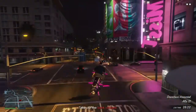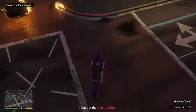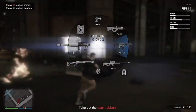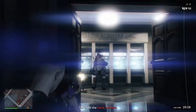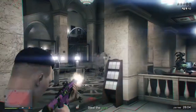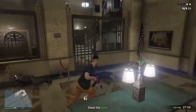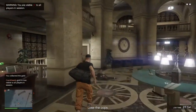Alright guys, so once you're at the bank, you're going to want to deal with anything you need to do and just storm them — take the guys out. Then come in here, kill these guys, and once you do that you're going to want to steal the gold. After that you come outside.